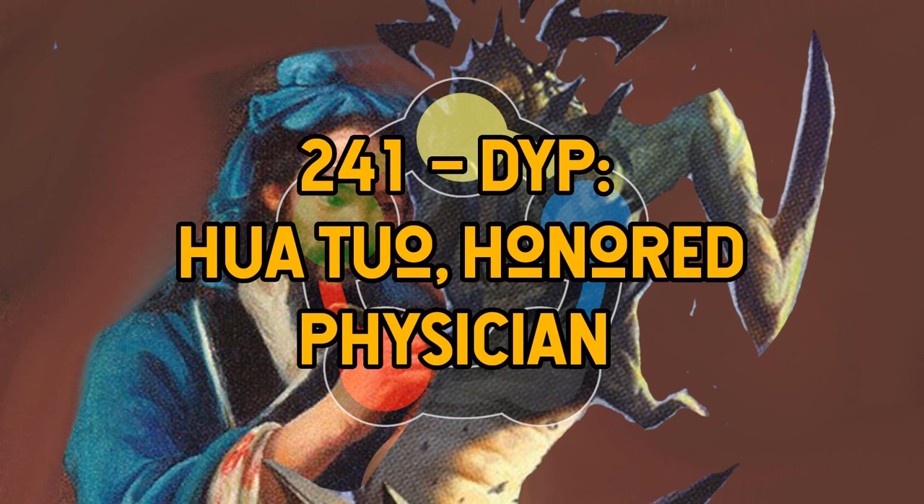Let's get into the deck list. The commander is Huatuo — I'll just call him HT — a one green green 1/2 legendary human. This deck was submitted by Trent Trombley, one of our listeners, Patreon supporters, and fellow EDHREC writer. Trent's main play group is about eight close friends and significant others, playing virtually since they live in different parts of the country, with a variety of decks from gimmick decks to more optimized builds.